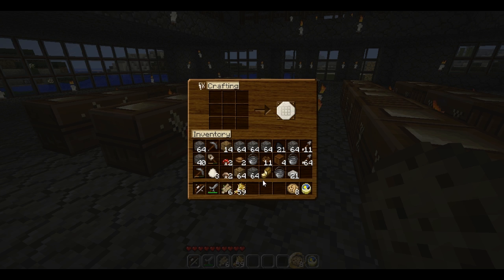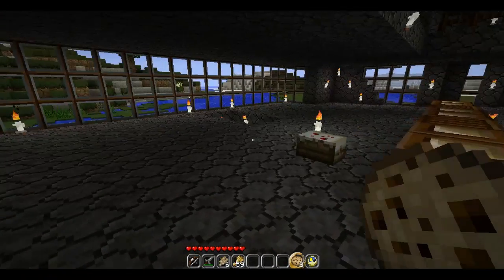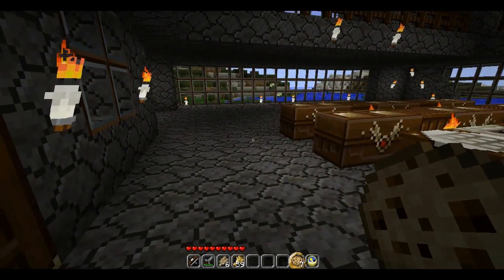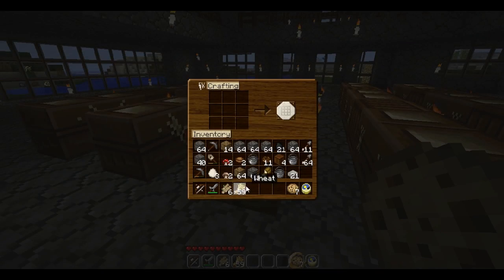The other way to get them is to cheat, and in that case you wouldn't need to cook your own food — you could just give it to yourself. And then the cookies refill only a half heart each, but they do stack, so you can carry stacks of eight. And the other baked goods we can make is a simple thing of bread, like so. Very tasty.